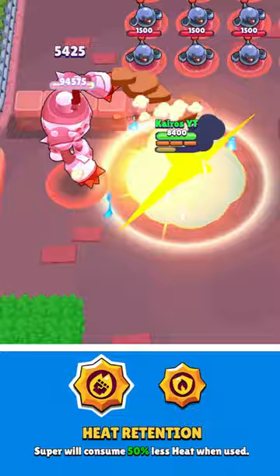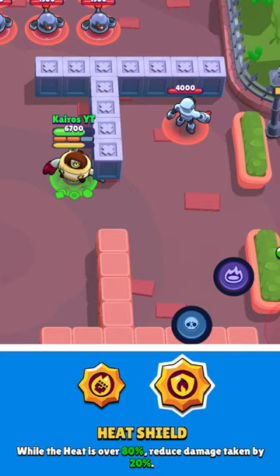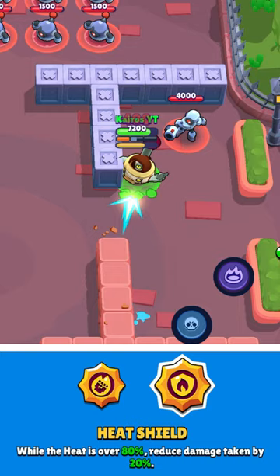Her second star power is Heat Shield. Once she reaches 80% heat, all damage will be reduced by 20%, which is actually pretty fantastic.